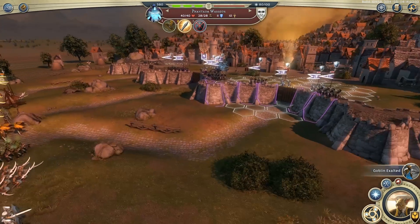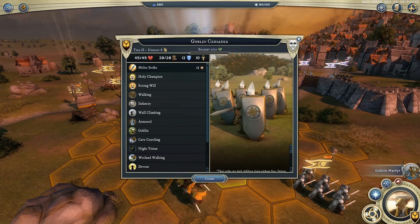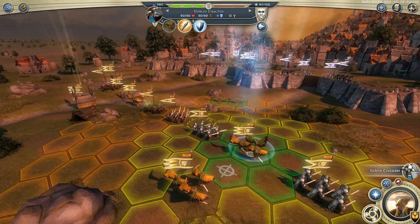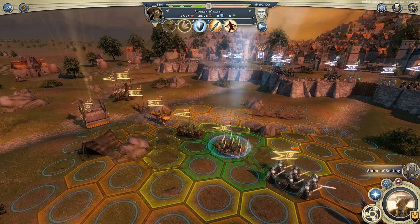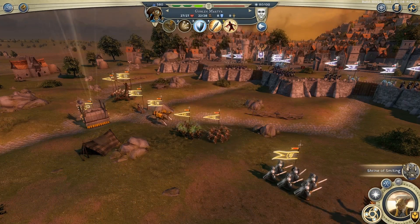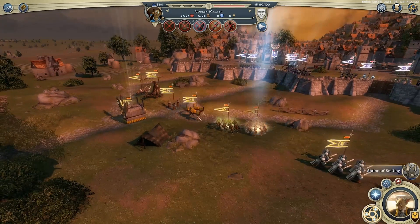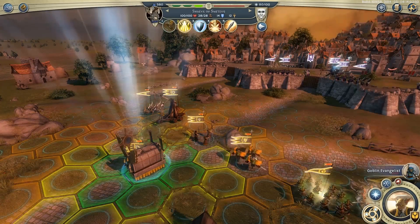Now, what have we got? We have these guys — goblin crusaders. They're the best. These are tier 2 infantry. Then we have these guys, flying goblins, the exalted. They're tier 3. They can sweep over the walls and hopefully get into the enemy's face before their arrows can do too much damage to us. We've also got martyrs. Martyrs are a low-tier unit whose main gimmick is this ability: absorb pain, which I'm going to use on these swarm darters. What that means is if somebody tries to damage the swarm darters, the damage will actually be transferred to the martyrs instead.